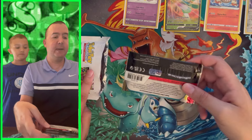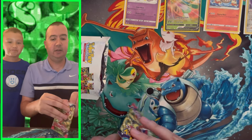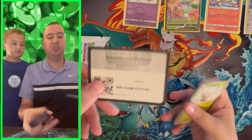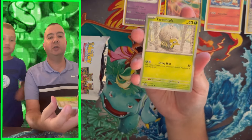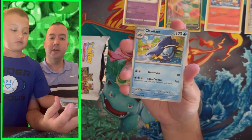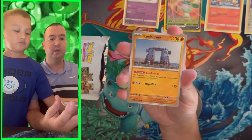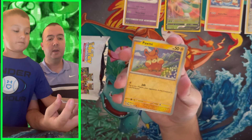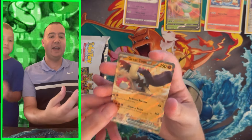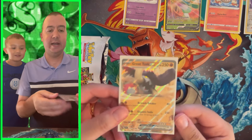First, we're going to pull out the five packs. Pack number one is Scarlet and Violet Base Set. Let's see if we can get some of those illustration rares. There's the code card — special illustration rares. I think the best card is Miriam, or maybe Iono — one of those full art trainers. We got Stone Journer, Palafin reverse, Lechonk reverse, and a Great Tusk EX. Go do an EX dance!